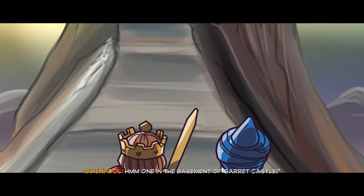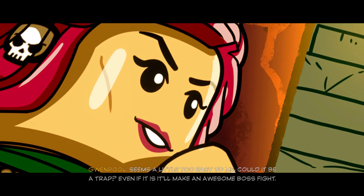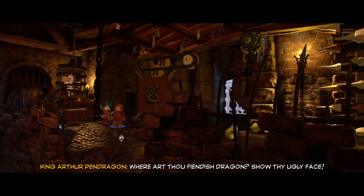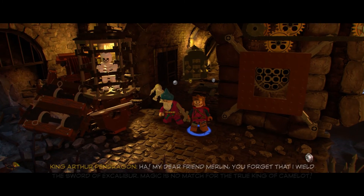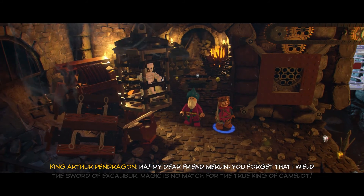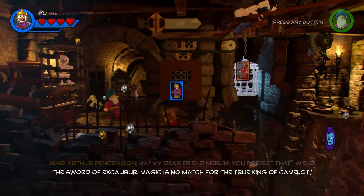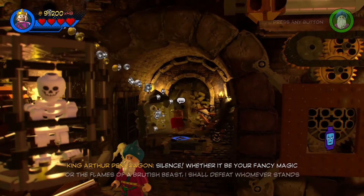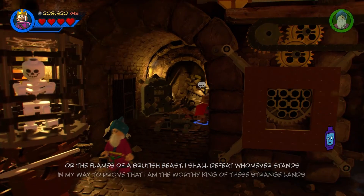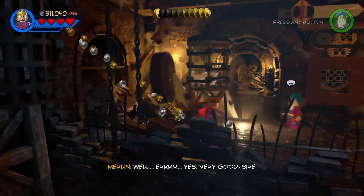One in the basement of Garret Castle seems a little too easy. Where art thou, fiendish dragon? Show thy ugly face! Sire, we must be careful. I sense a great magical presence in the air. My dear friend Merlin, you forget that I wield the sword of Excalibur. Magic is no match for the true king of Camelot. Whether it be your fancy magic or the flames of a brutish beast, I shall defeat whomever stands in my way to prove that I am the worthy king of these strange lands. Very good, sire.